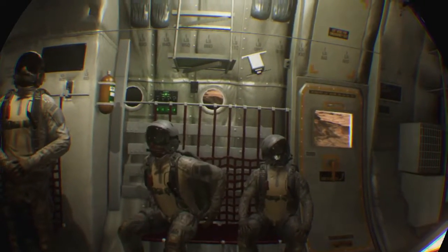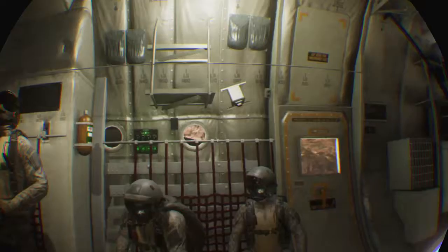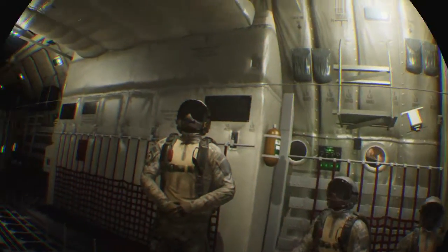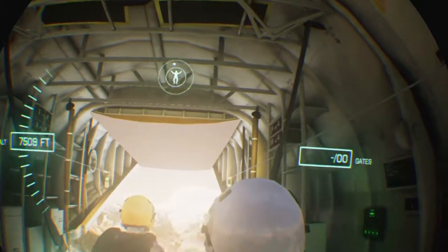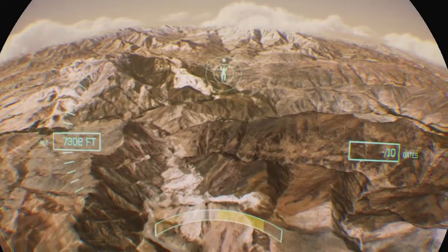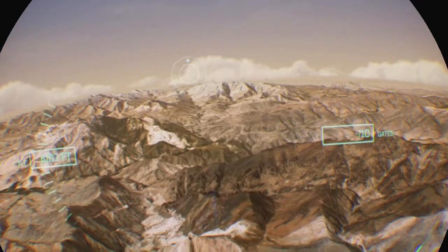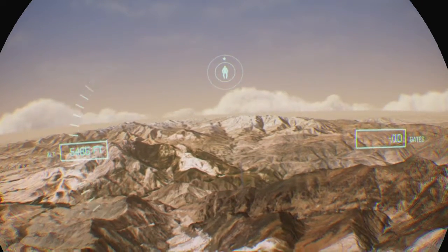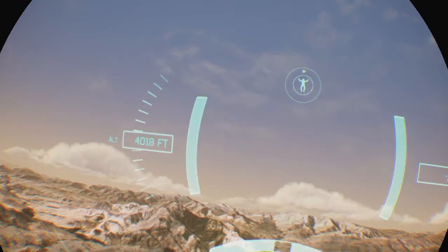One minute. Affirmative, Guardian 1-1. Jumpers, check ripcord pull. 30 seconds. Roger, Guardian 1-1 - tell me how I did that. Airman to jump station. Don't know how. Three, two, go. Everyone's out. Hang tight and stay with me now. Silver. Solid jump, Airman. You're falling behind, speed up. Where are you going? If you get any further away you'll have to start over. Forty-five hundred feet, get ready. You've left the jump zone. Mission aborted.